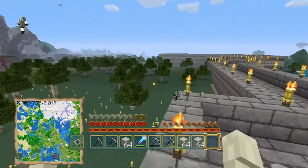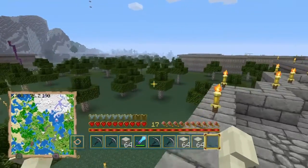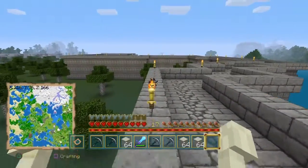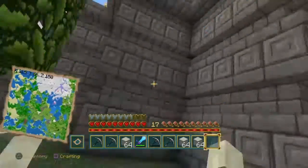As you can see, all these trees here are gonna be chopped down a little bit at a time to produce the charcoal needed to fuel the furnaces, so I can keep making stone bricks, so I can make walls like these.